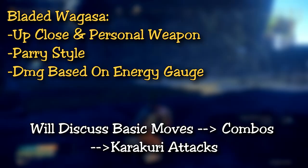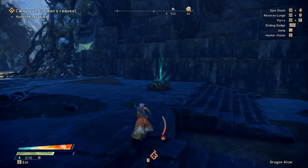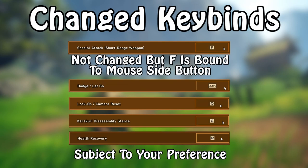So without further ado, let's grab a wirebug and — wait, hold on, there's no wirebugs. Gliders? Or a zipline? Karakuri? One of those two. You can grab that. There's a lot of ways to move in this game, it's kind of cool.